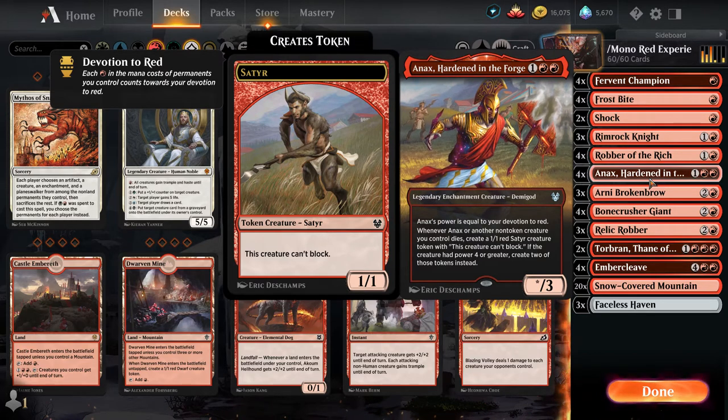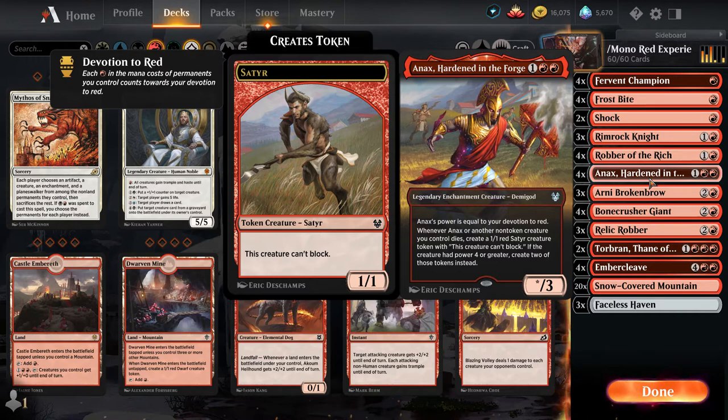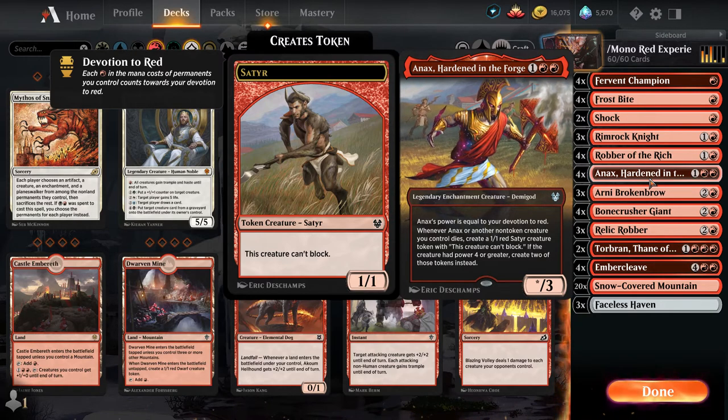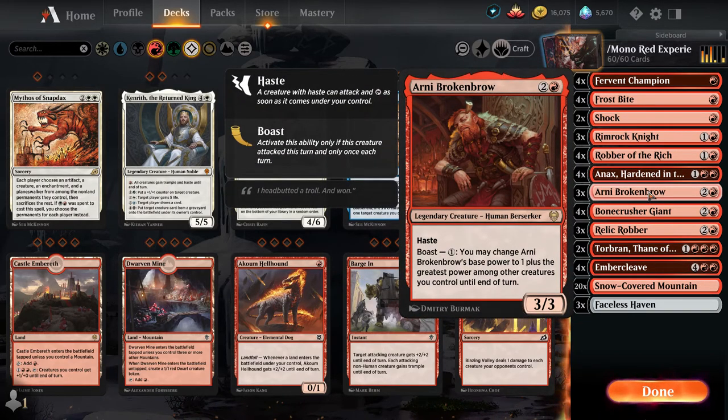Annex helps if you've got low creatures — it can reproduce as one-ones when they die. With mono red it's one of those cards that forces the opponent to respond; you can't just leave it alone. Arni Brokenbrow is a new card from the Kaldheim release and I cannot understate how powerful it is. The haste as a three-drop is pretty great, but consider having a couple of Fervent Champions or a Rimrock Knight or Robber of the Rich already out there when you play it.